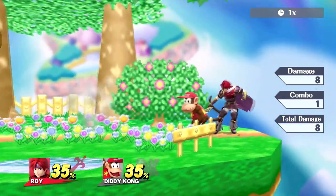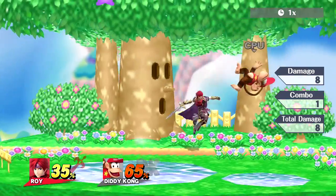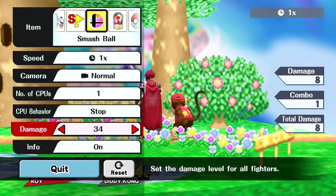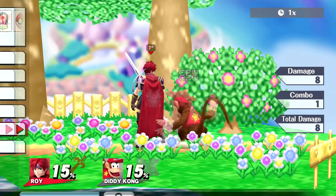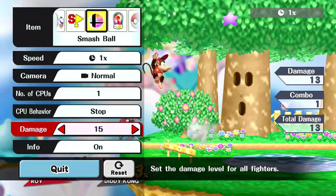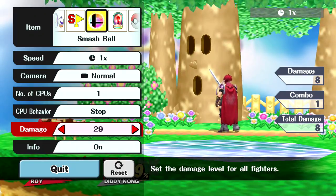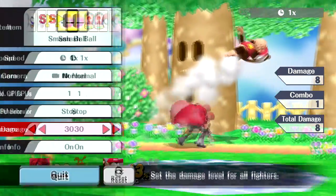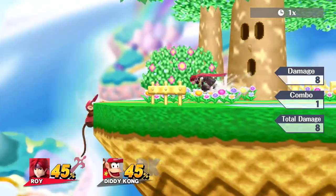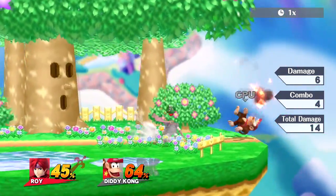Neutral B works really well out of forward throw. Some characters are better combo targets than others, but you can chain a lot of players into it and finish with a forward tilt or similar option. The bread and butter is forward throw into nair — around 30 to 40 percent, depending on the character. For Diddy it's maybe around 40 percent. You can also do a run-in side B, which is a pretty good option too.